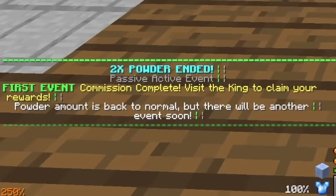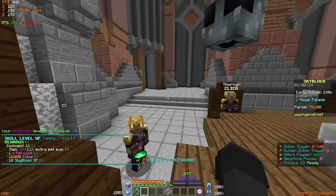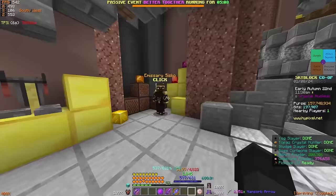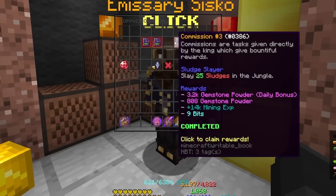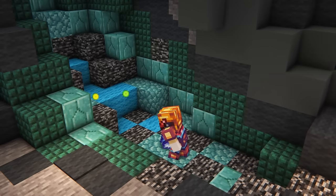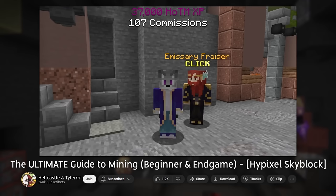For bonus tips on leveling mining, I want to talk about mining events and the crystal hollows. Mining events happen throughout the dwarven mines or crystal hollows and grant heart of the mountain XP and solid mining XP, so I strongly suggest participating. The crystal hollows is an extension to the dwarven mines unlocked at heart of the mountain 3. Upon arriving at the crystal nucleus, you'll find emissary Cisco giving you a whole different set of commissions that grant mining and heart of the mountain XP. If you're sticking to typical mithril mining, I wouldn't recommend the crystal hollows until you have a good grasp of route mining, as it's more late game content.